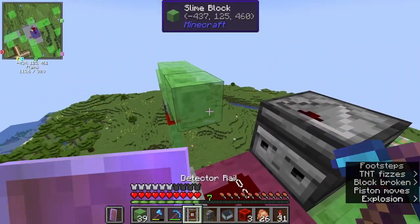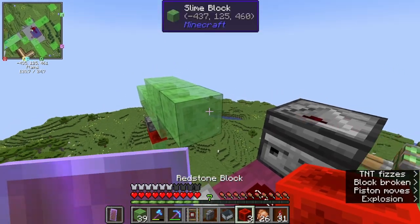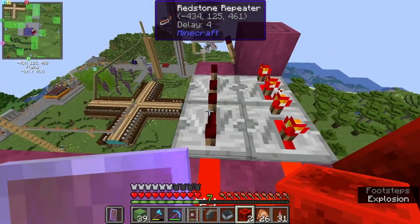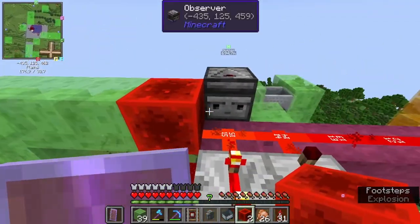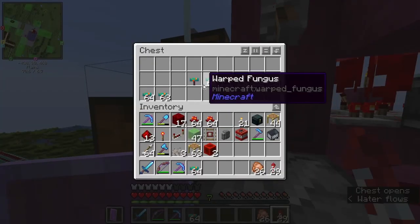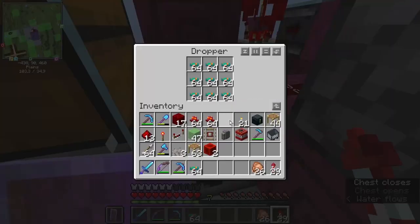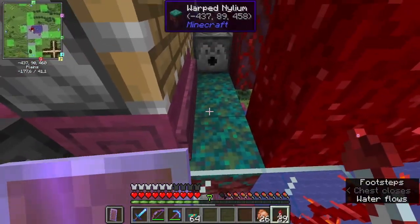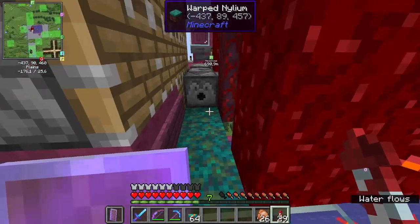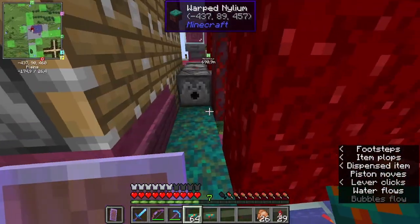Now connect this to the on-off switch — at the moment it's turned off. We have a bit of warped fungus in here and plenty more in this one, and we've replaced the crimson nylium with warped nylium, so we should now get warped fungus. Let's rock and roll.